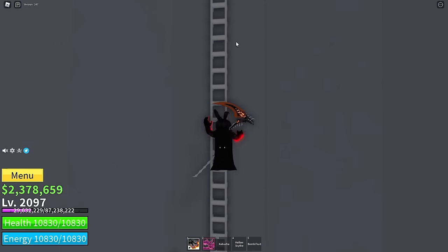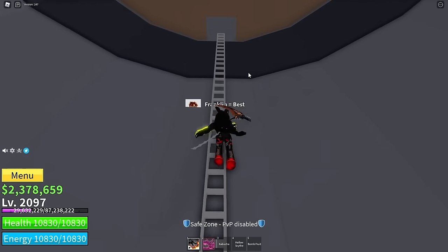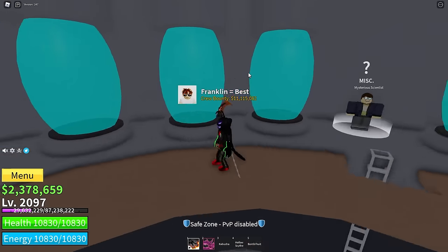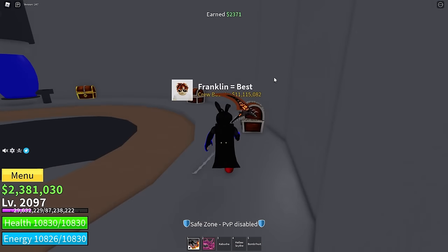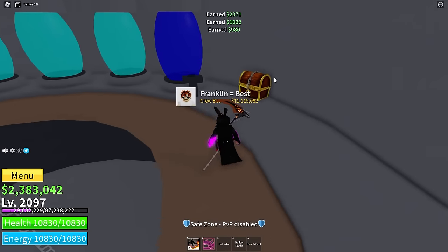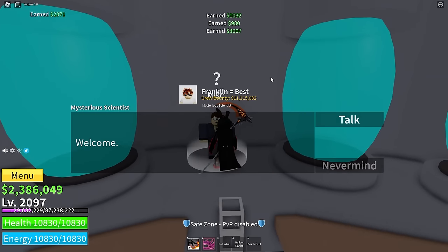You can go through the entrance and up the ladder. When you reach the top, there will be a mysterious scientist. But before you talk to them, grab the chest — it's just free money, you might as well.